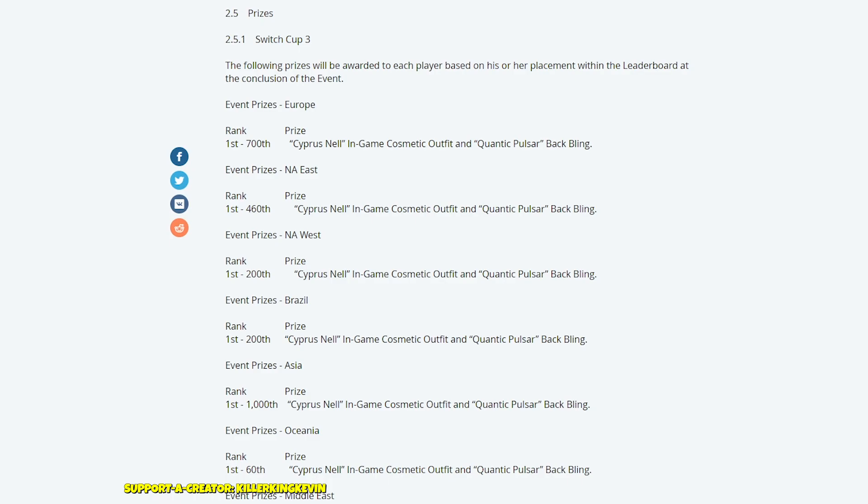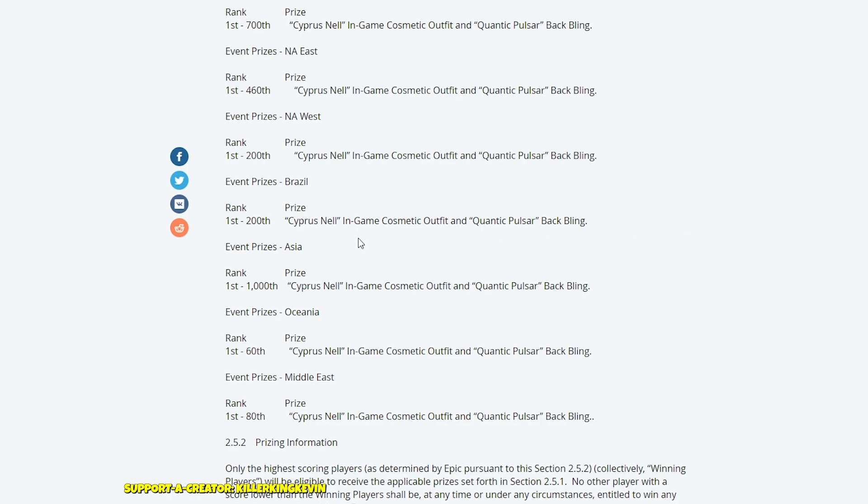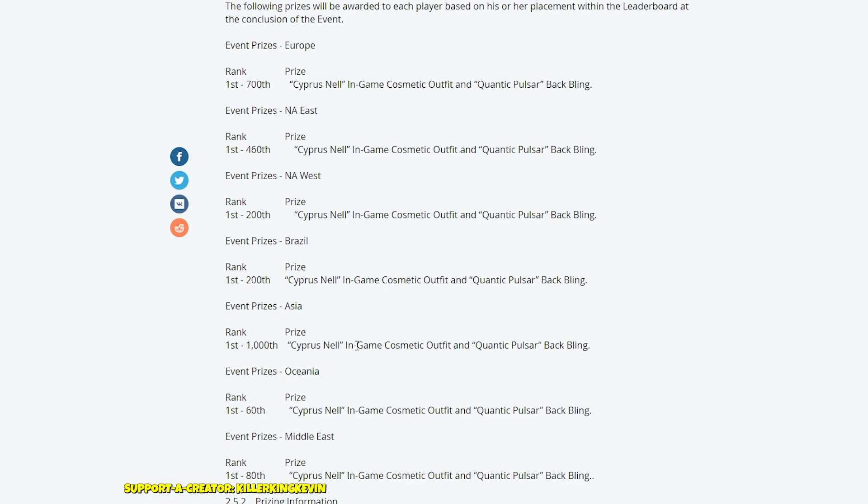Here are the actual prizes. For the Cypress Nail outfit and back bling, in EU you need to be top 700; in NA East, top 460; NA West, top 200; Brazil, top 200. Then it gets unusual — Asia is listed at top 1000, OCE is only top 60, and Middle East is top 80. Asia at 1000 while Europe is only 700 seems like an error.